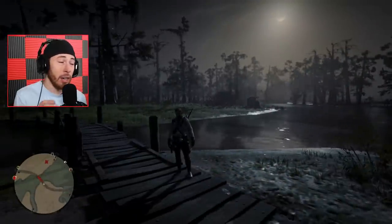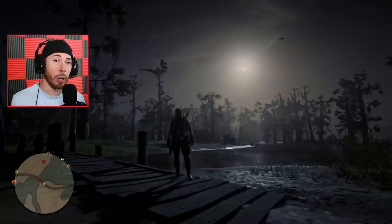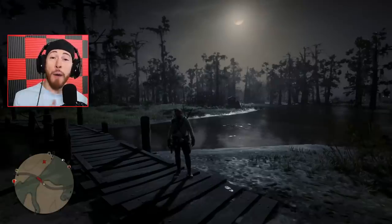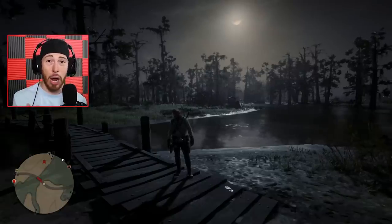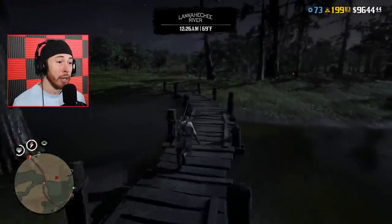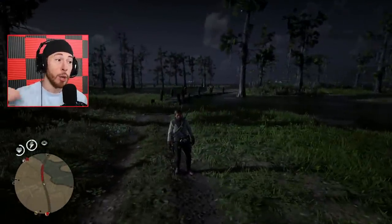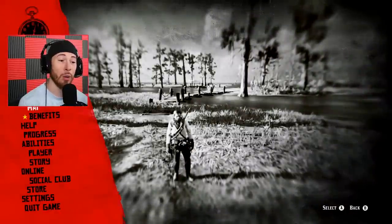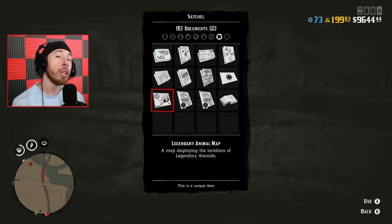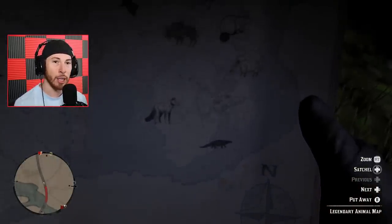The Sun Gator needs to be found at a specific time. The Teka Gator needs to be found during dark nighttime hours with rain or storm. Right now it's nighttime but not raining, so the Teka Gator won't spawn, and the Sun Gator won't spawn either because it's not daytime. The Sun Gator only spawns during foggy morning. Rockstar says it is pretty foggy right now, so potentially we could see the Sun Gator in the morning of this playthrough. These are the two locations on your legendary map — two gators in these two areas — and those are exactly the two gators we're looking for.